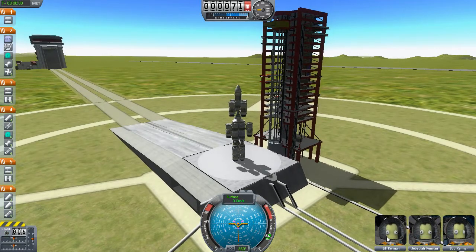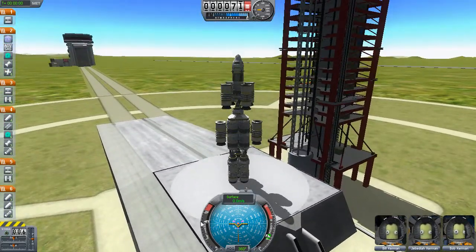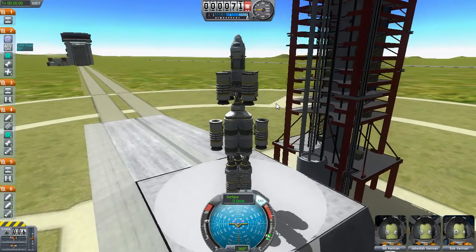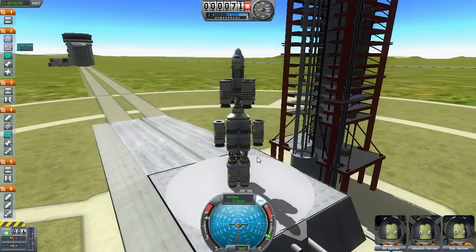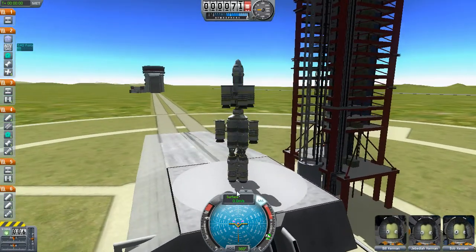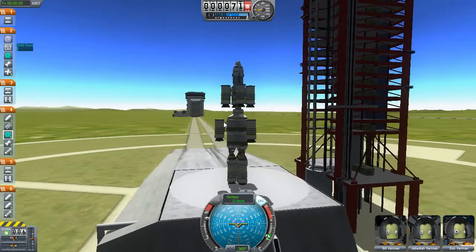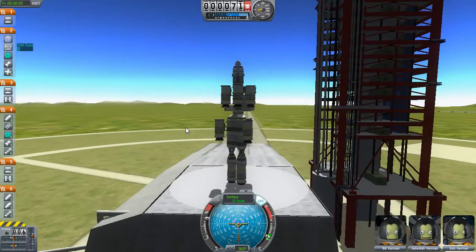We have our three brave astronauts: Bill Kerman, Jebediah Kerman, and Bob Kerman. Take a look at these guys — their expressions will change based on your situation, which is usually an expression of complete and total horror. All right, so this here is my throttle. I assume this is the G-force on my men but I don't know. Let me press T to turn on the SAS — it will attempt to stabilize this thing. My thrusters will be at 80 so I'll have to manually separate the stages. Let's do a countdown: five, four, three, two, one.